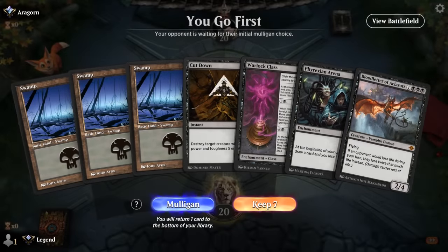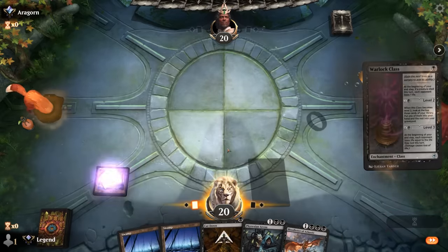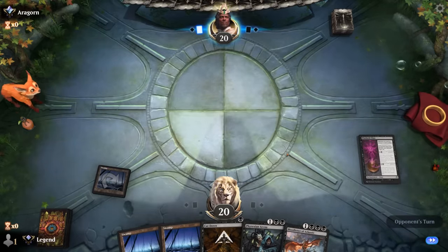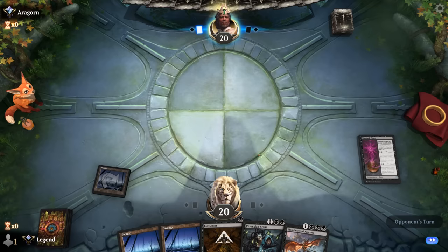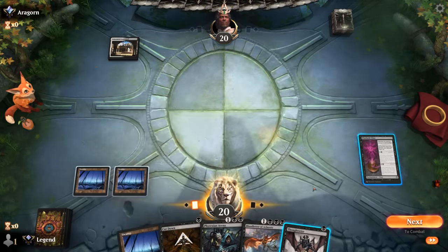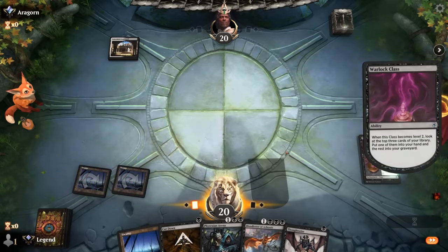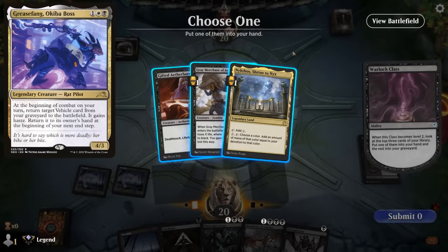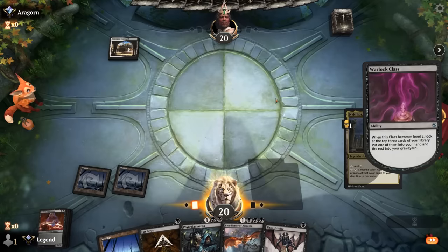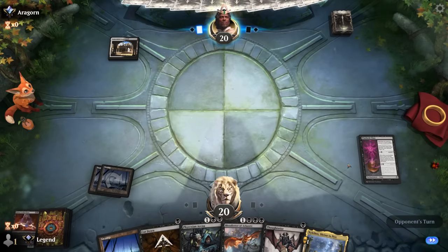Okay, we're on the play with a keepable hand. We've got the Warlock Class — turn 2 level it up, turn 3 Arena — and then hopefully find more relevant interaction for the matchup, or threats to synergize with Bloodletter. I'll wait on casting Thoughtseize, this is a bit more mana efficient. Opponent could be on a Grease Fang combo deck. A Grey Merchant is tempting, so is Nykthos — let's go with Nykthos. Can help get to a level 3 Warlock Class perhaps. Looks like it's gonna be an Honor Guard next, which is a card designed to stop the Geological Appraiser combo deck. It also stops Grey Merchant.